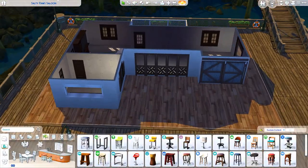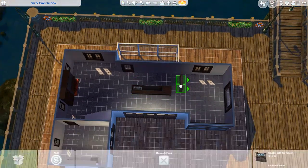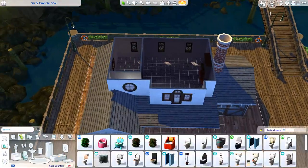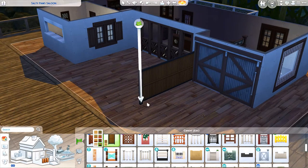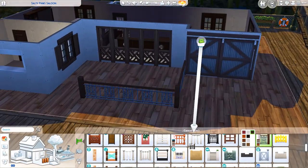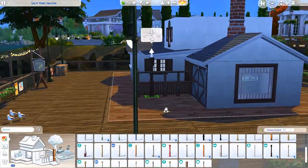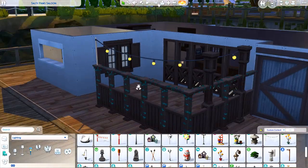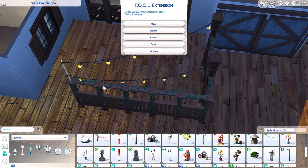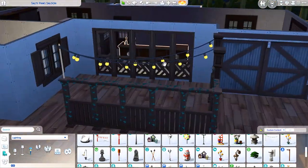This lot can also function as a restaurant — there's a fully functional restaurant kitchen at the front and a bunch of different seating areas. It could work perfectly fine as a restaurant if you didn't want it to be a bar lot.